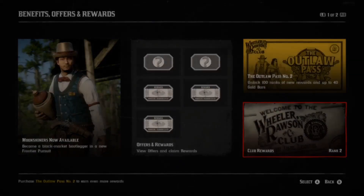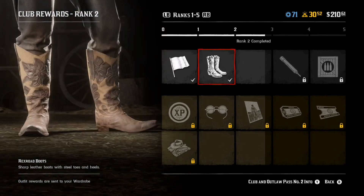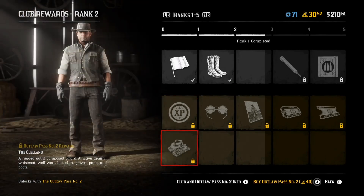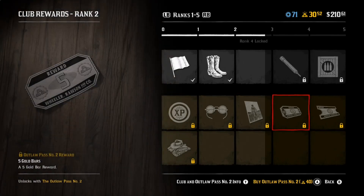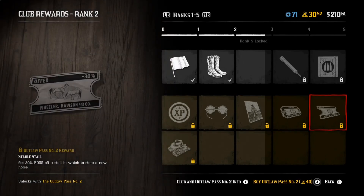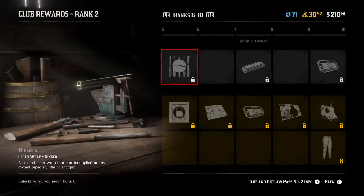Today we're going over if you should get it or if you should pass on this one. The Outlaw Pass gives you a hundred different tiers including a variety of different things such as money, gold, dogs, clothes, and all sorts of different things. Last Outlaw Pass was 70 tiers, but this time Rockstar changed it to 100 tiers. They also changed the price from last year to 40 gold bars instead of 30. In this gameplay I'm showing off the entire Outlaw Pass — there's many different things such as horse masks, boots, clothes, and ammunition.